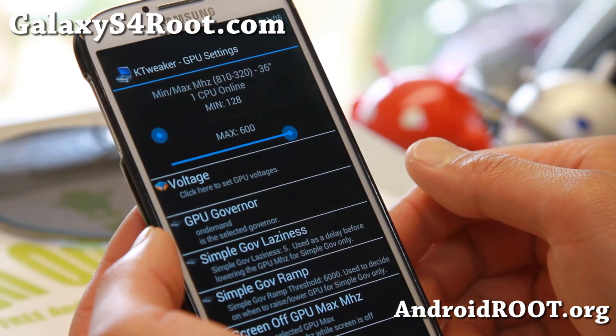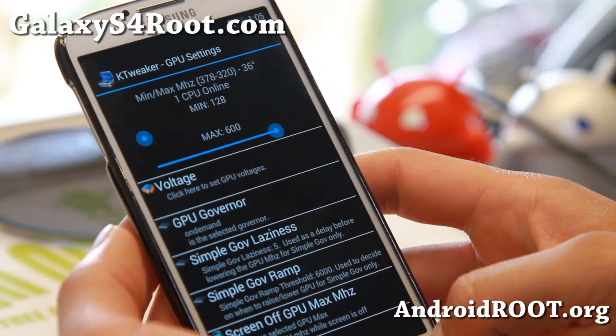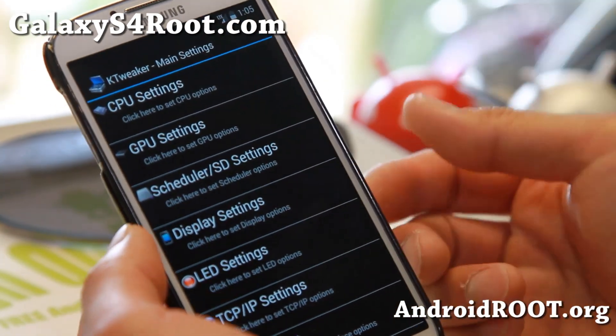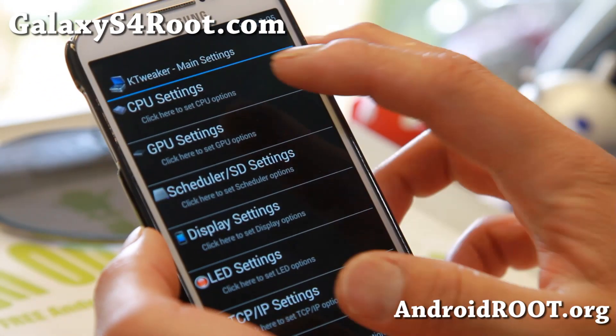You can also overclock the GPU — go to 600 MHz, that's my recommended setting. You'll get higher scores on Quadrant, over 12,000 easy, and you'll notice the difference when you're playing games.